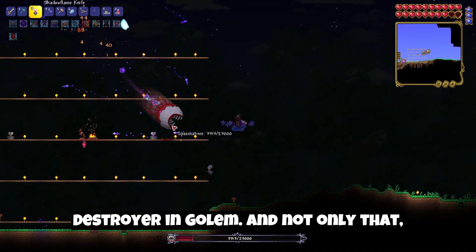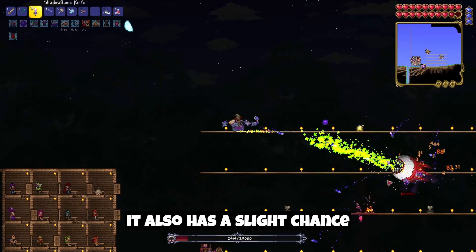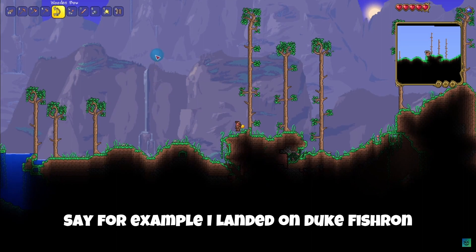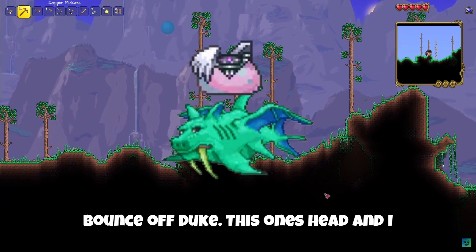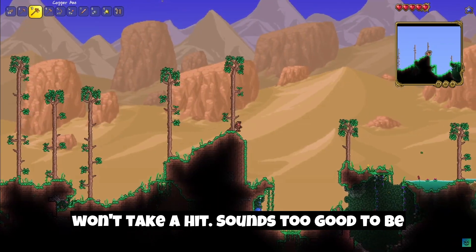Not only that, it also has a slight chance to dodge an attack even if you get hit. For example, if I landed on Duke Fishron's head — if I had the Queen Slime Mount, it has a chance to bounce off Duke Fishron's head and I won't take a hit. Sounds too good to be true, huh?